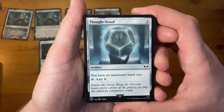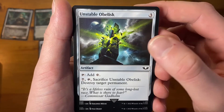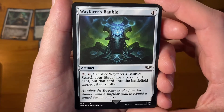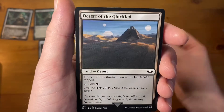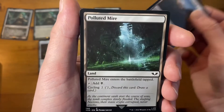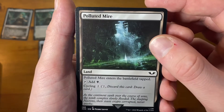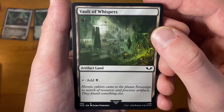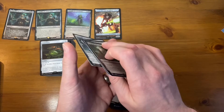Mind Stone, and that is the last of those. Let's tidy those up. Then we've got the last batch: Thought Vessel, Unstable Obelisk, Wayfarer's Bauble, Desert of Glory — a land, desert land. Polluted Mire, more land. Vault of Whispers — artifact land.